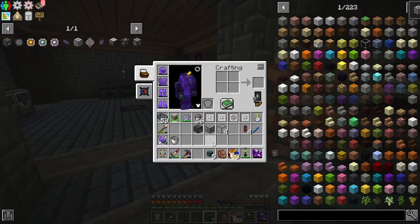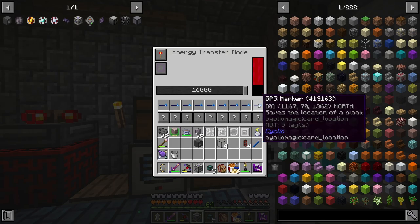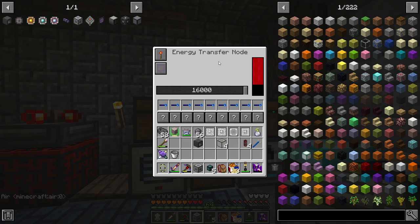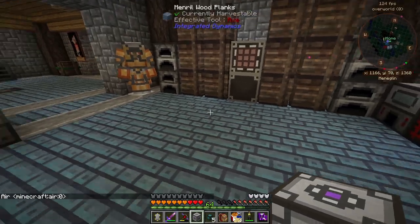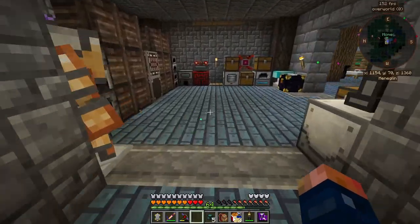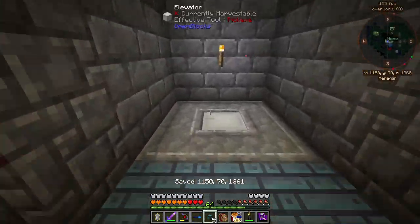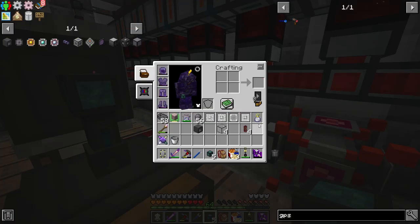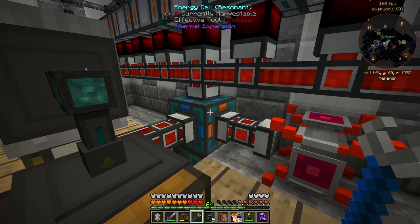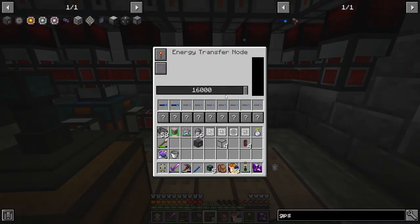Setting this up — it doesn't really matter too much where I put this, I can always apply a GPS. I'll hook this up in here and use the GPS down below. Placing it in here — it's not receiving power because we need the hammer. There we go — rotating. I'll set that to input, and that's output, that's output, that's output. So now this is receiving power.